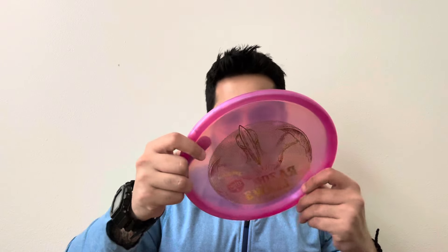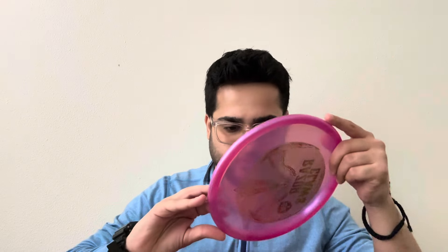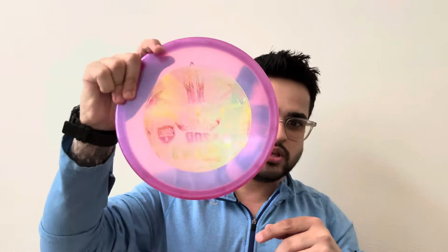Next up is a Razor Claw Mutant — or sorry, a Tactic — 173 grams, sweet. And an Exo Hard Tactic, or Method, very nice, 176 grams.